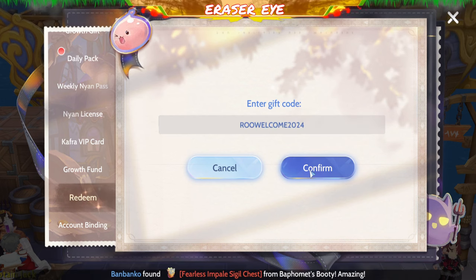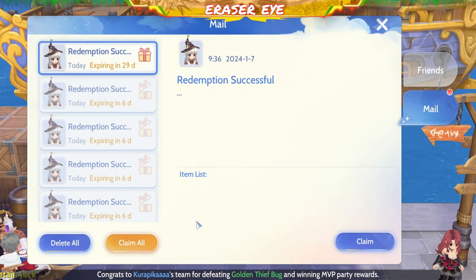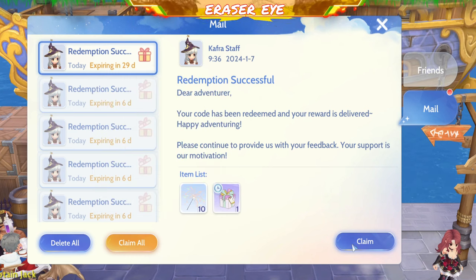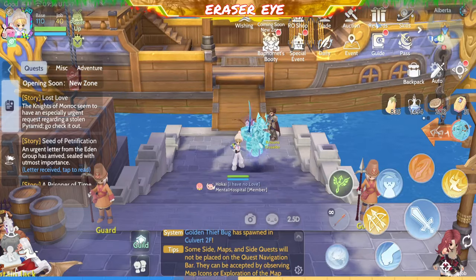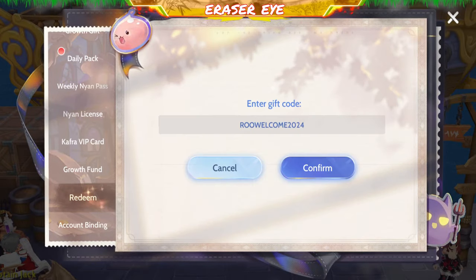Next gift code: ROO Welcome 2024. Let's check what items you get. You have Celebration Firework 10 and Ronopoly Toy Box. But it shows insufficient items — looks like it already expired and couldn't be redeemed in time. Let's try redeeming ROO Welcome 2024.